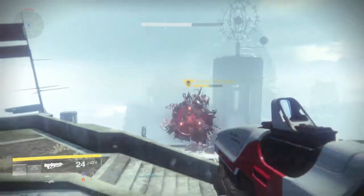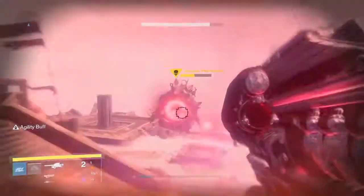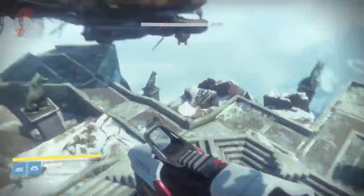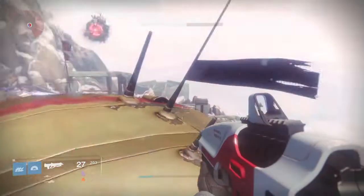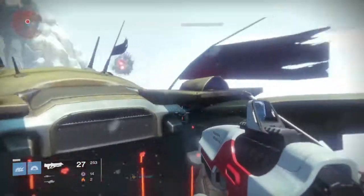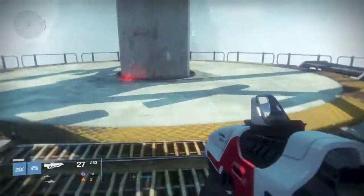Continue on with this mission and you'll come to Felwinter's Peak, the social space, where you have to defeat Sepkis. There are going to be ads coming in and two ships will spawn — the first ship spawns on your left, ignore that one. The second ship spawns right in front of you. When this spawns in, you need to jump on top of it and ride it to the SIVA cluster. If you die that's perfectly fine, the ships will keep spawning. The ship takes you right by this pillar and this is SIVA cluster 3.0.